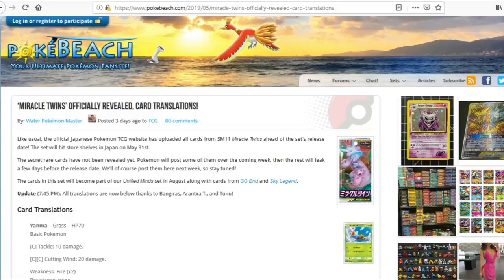This is an important set to look at because it's going to help shape our Unified Minds format that we're getting in August. Something important to note is that the rotation this year will happen before this set is legal for play, so the format will actually be Ultra Prism through Unified Minds. We're losing things like Double Colorless Energy, Ultra Ball, and a lot of staples we've been relying on for a long time, so we'll be looking at these cards through that lens.